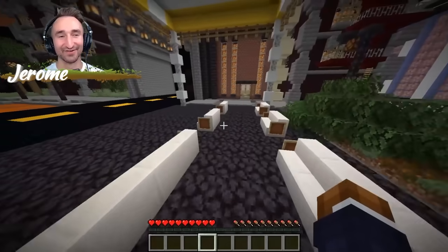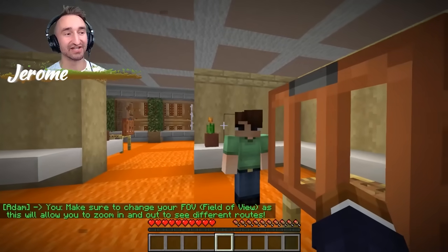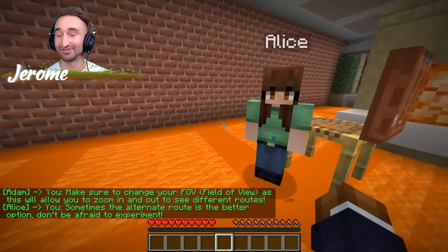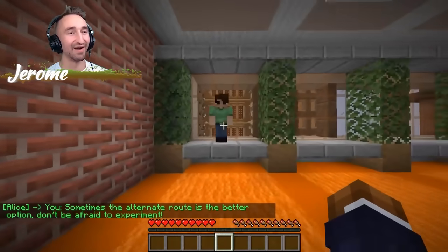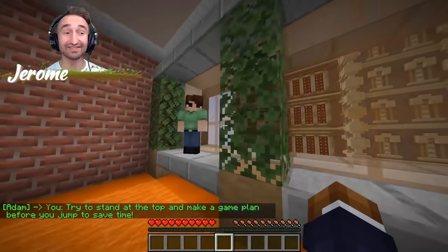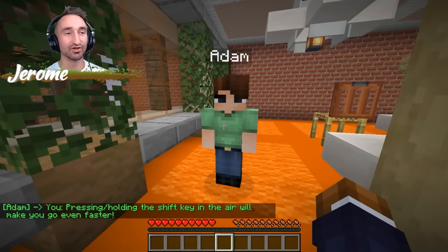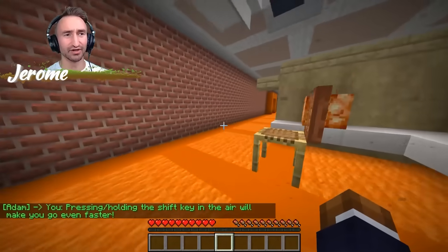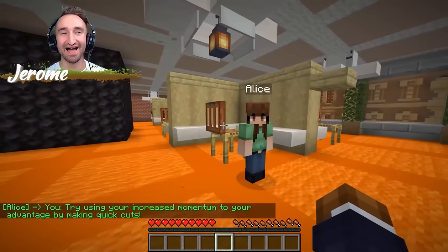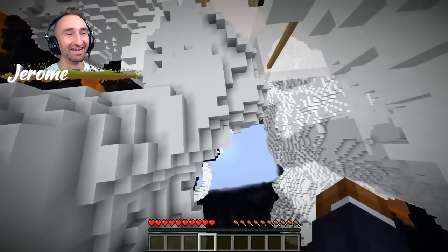Let's go talk to Adam and Alice in the Fidelity safe room. Adam said make sure to change your field of vision as this will allow you to zoom in and out to see different routes. Alice said sometimes the alternate route is the better option — don't be afraid to experiment. Adam said try to stand at the top and make a game plan before you jump to save time. Pressing or holding the shift key in the air will make you go even faster. Try using your increased momentum to your advantage by making quick cuts. Thanks for the advice, Adam and Alice — with those tips, I bet we're going to be able to do it.